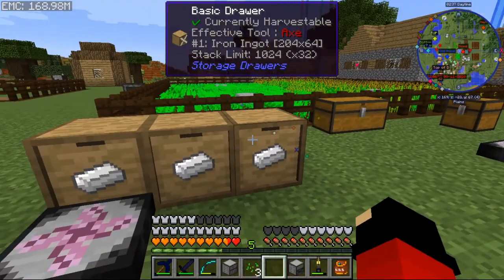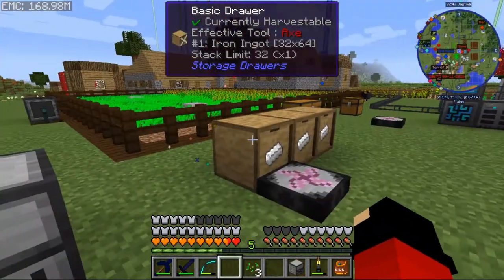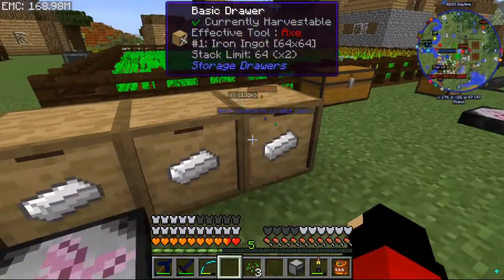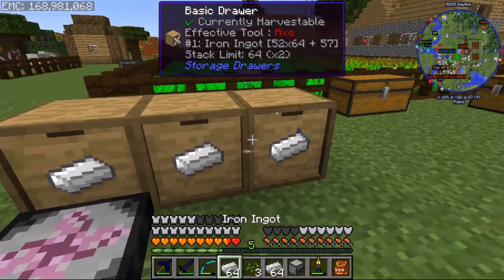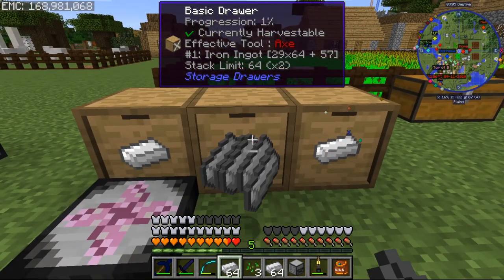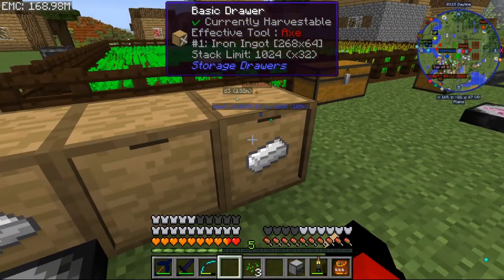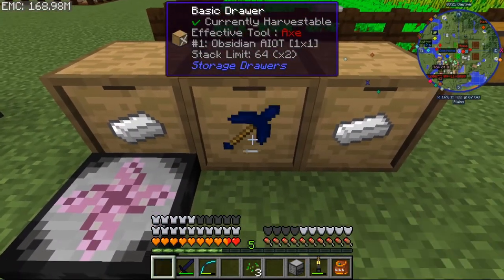Look how much it's physically taking out and it's still not even filled — that's 13K, and the 32x upgrade increases it by 32. What the controller does is it controls these drawers so that if you have an ME system like Refined Storage or Applied Energistics, you can add this to your network and everything in these drawers becomes accessible.